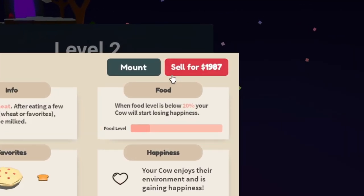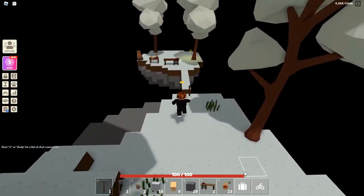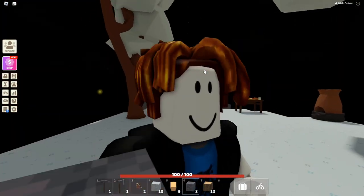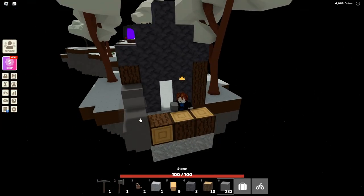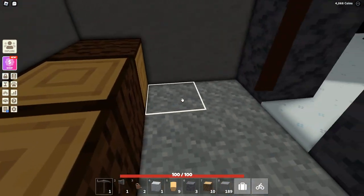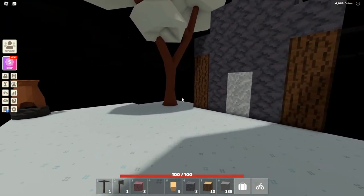How much are you worth, cow? You're worth 2,000 coins, so we're selling you. Goodbye cow! Since we don't have a house right now, we're gonna try and build a little mini house to start off with. We don't have many materials but we can deal with this. That's our floor and our walls are just plain stone because I'm poor. Look at our house — we have the mini countertop and my bed. It's a cute little house!